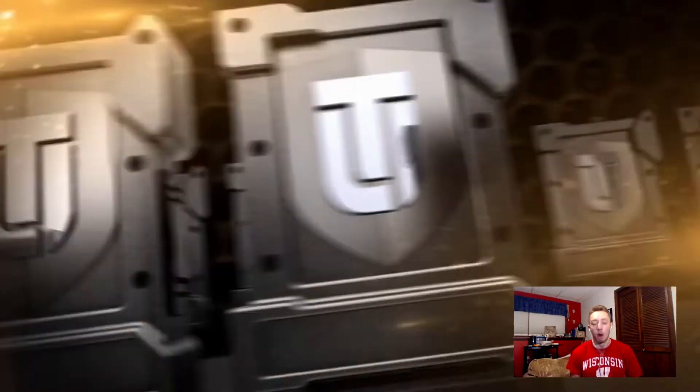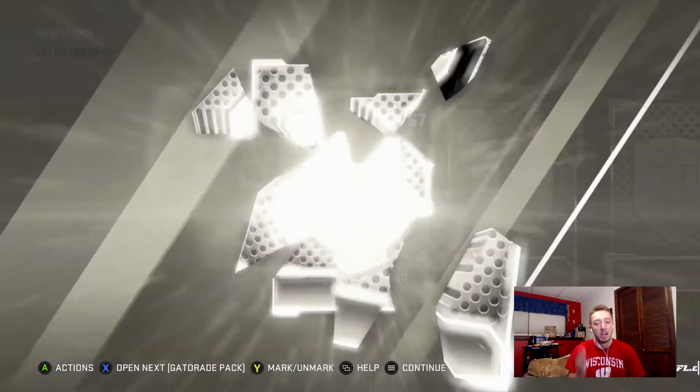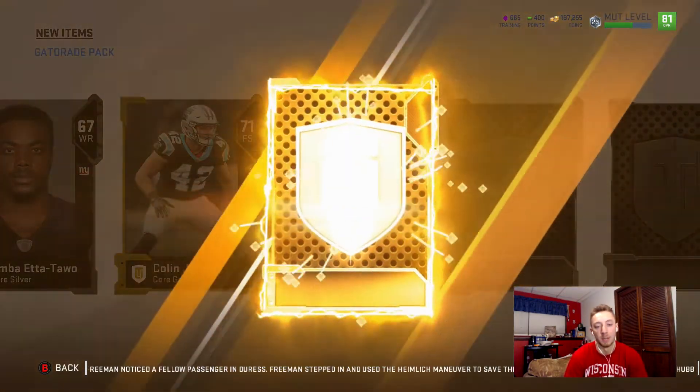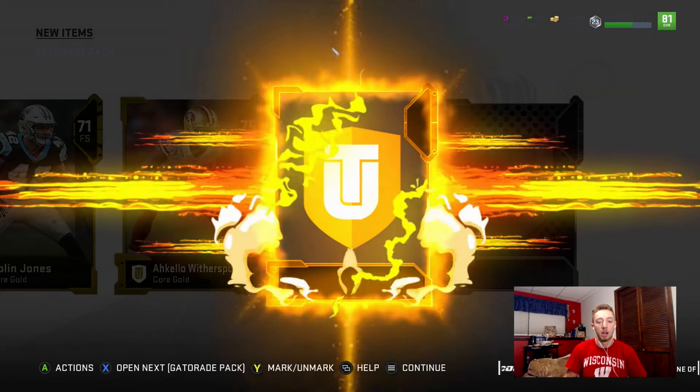Already jumping into pack number two. Maybe I'll have to buy another bundle if this one doesn't give me anything I need. A 77 overall Eli Manning again — I mean it's alright. 71, okay. Another gold, 75 — so we pulled two golds out of each one, that's not terrible. Here's the Gatorade player...